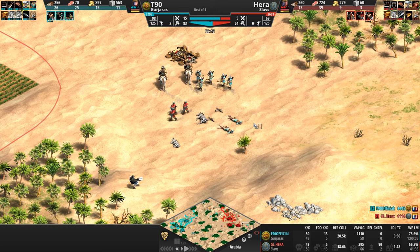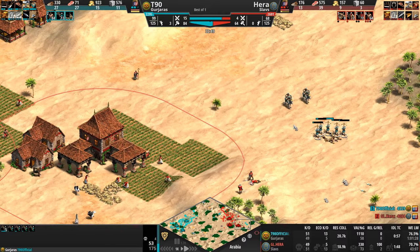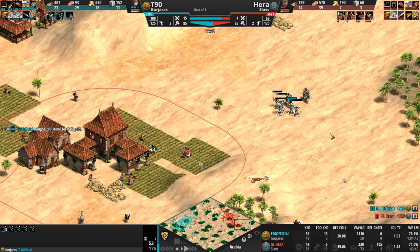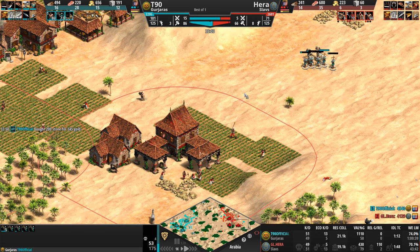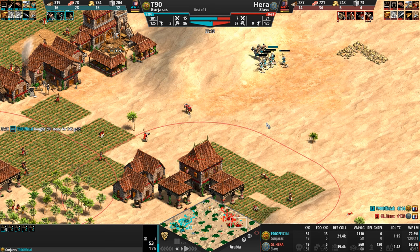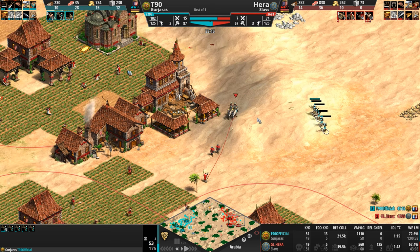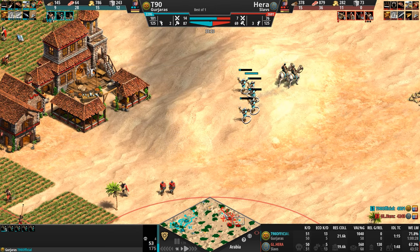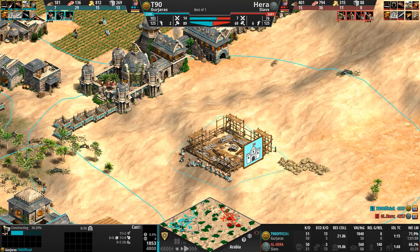Hera banking on his opponent retreating, but T90 goes right up in his grill. T90 is ahead in total kills, ahead in villager kills, ahead in army supply, ahead in population count, and now almost 20 villagers ahead. This is an absolute fantastic show so far out of our caster. And what is the endgame here? Because crossbows are not going to do it — especially since they are stuck at crossbows forever.